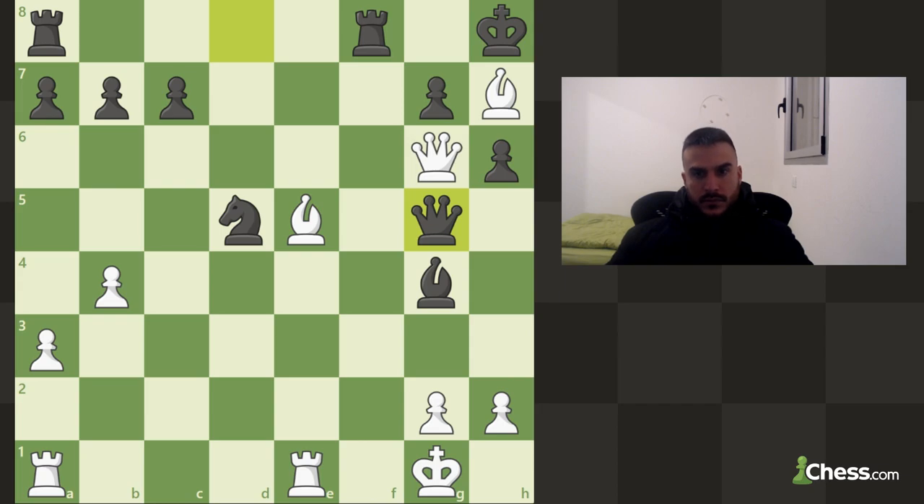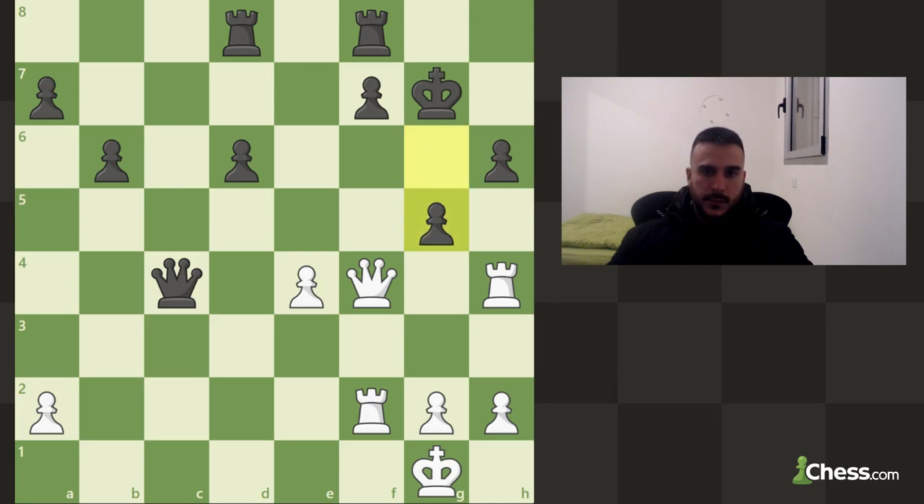This is mate because you cannot take this bishop because of this queen, and also you cannot take this bishop because of the queen. You don't want to take with the queen because then it can just take back — you want to take with the bishop and win the game.